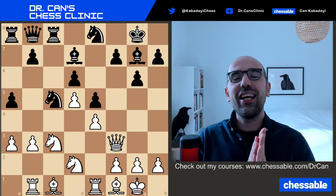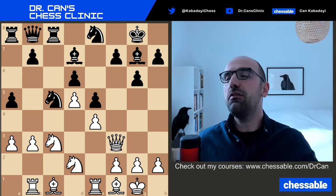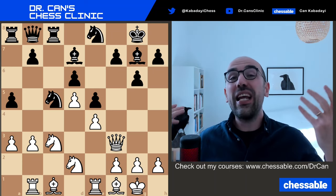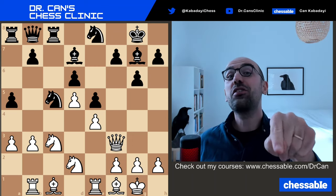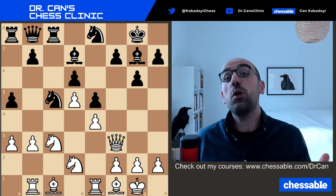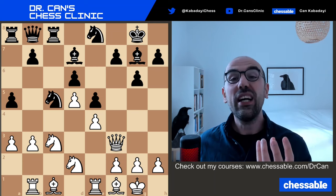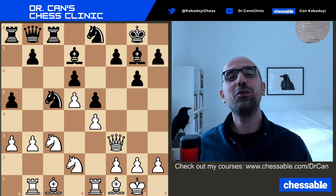Now comes the interesting part. It's white to play, and what should white play in this position? I won't give you any more prompts — I'm only asking you to find the best move for white. I'm not telling you that a tactical solution exists. It's you who needs to figure out, as you must in an actual game, whether a tactical solution exists. If it doesn't exist, then you have to play an improving move that improves your position. Please take your time, search the board for good ideas, read the board carefully, and find the good-looking move for white.